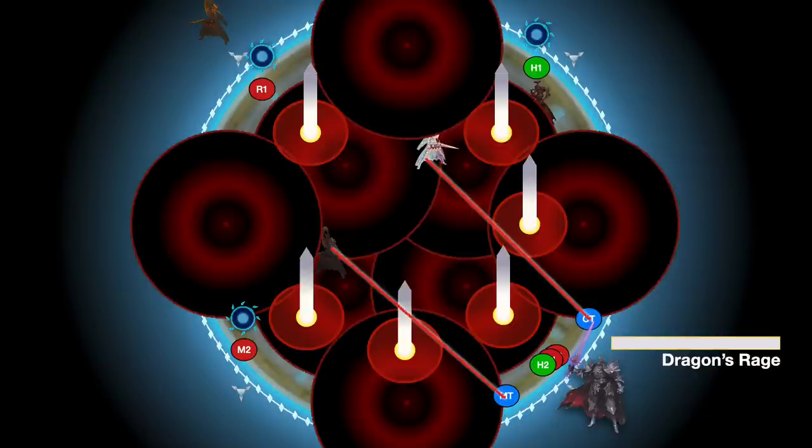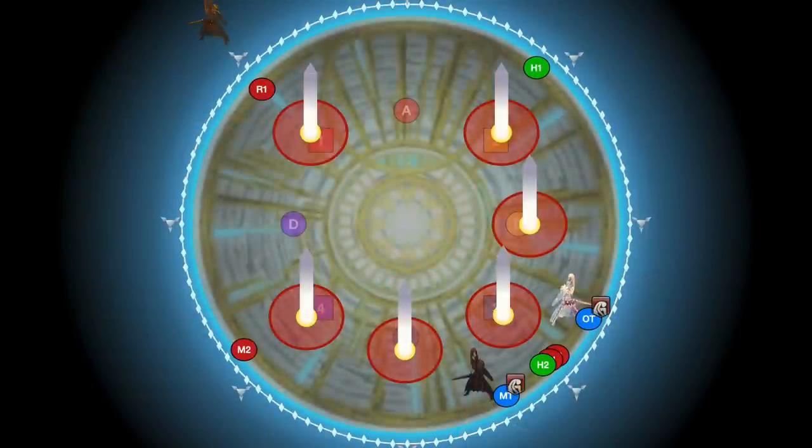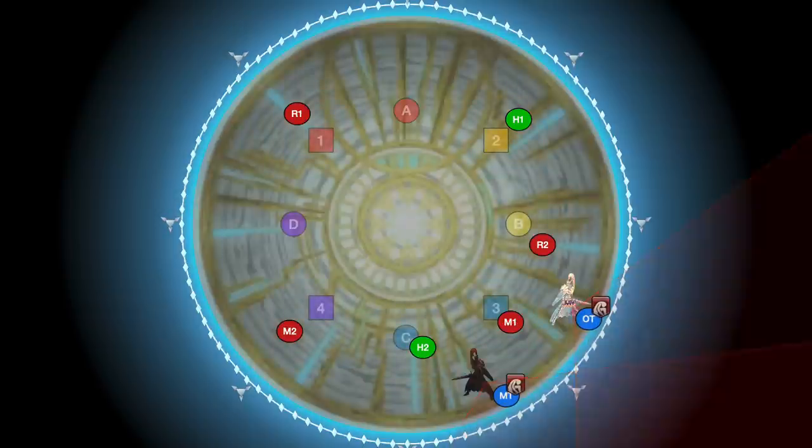Be aware that with the positioning shown, the only way for tanks to survive consistently is to invuln — not because the tank buster damage is too high, but because H1 and M2 are positioned such that they're likely to clip the tanks with their blue circle. There is a way to adjust if you choose not to have both tanks use invulns: have those blue marker players on the side safe spots go about two crystals away from Thordan. This ensures they don't clip the tanks, so tanks are free to take it with cooldowns. You might find it most comfortable to have one tank invuln and the other use heavy cooldowns. Be aware that there is a tank buster in the third phase close enough that if you invuln here, your invuln is unlikely to be up for that.